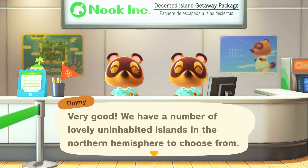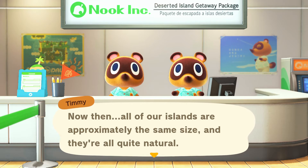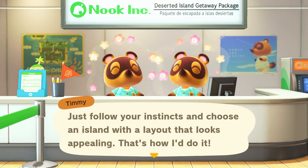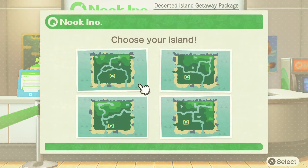There are a few more decisions to make but does that sound okay so far? Yes it does. 'We have a number of lovely uninhabited islands in the northern hemisphere.' Wow, I get a whole island to myself! So if I'm getting the whole island to myself, I'm assuming I'm gonna have to build this island up some way, shape or form. All of our islands are approximately the same size and they're all quite natural — just follow your instincts and choose a layout that looks appealing.